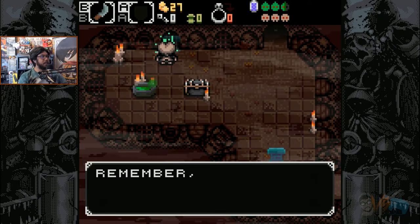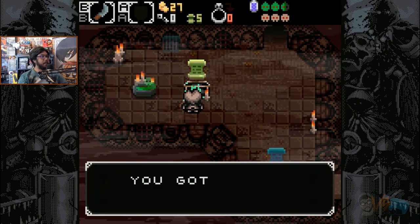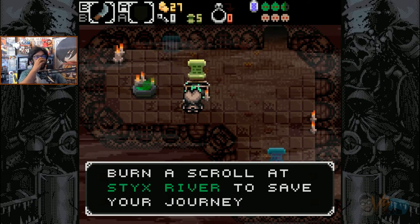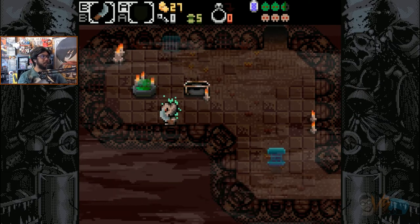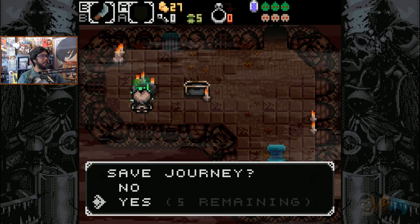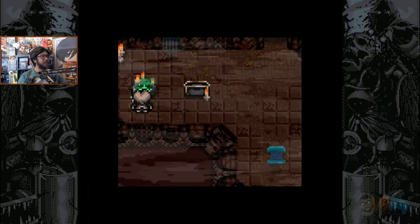They have a save system that resembles Resident Evil's ink ribbons. Basically, there are wells you'll come across that fully heal you and give you the option to save by burning pages. These pages are obtained through drops and merchants. I ended up with a lot of them, and it seemed kind of not necessary to have this in this type of game, but perhaps they become extremely scarce later on.